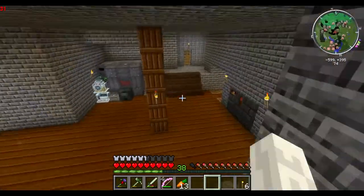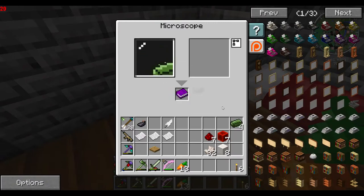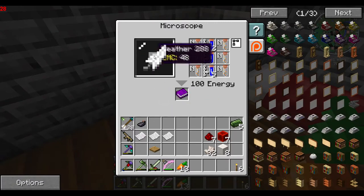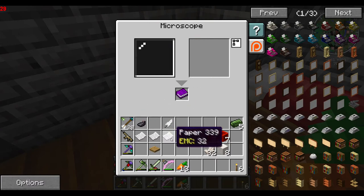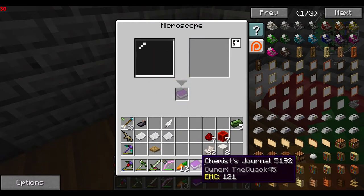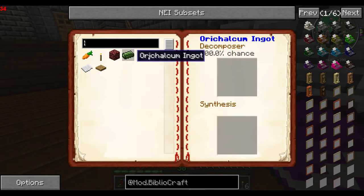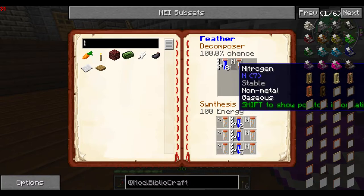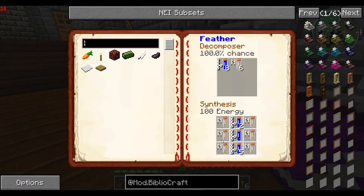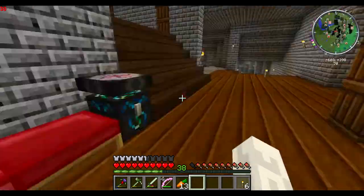I'm going to start out with the microscope because it's real quick. Basically, I showed you that when you put stuff in here, if it has a recipe in Tinker's or in Mine Chem, it'll show up here and show you the recipe. I didn't mention — I told you to put the chemist journal in the bottom but I didn't show you what it does. That'll show you all the items that you've placed in the microscope, even if they don't have a recipe. It shows you what it'll produce when you put it in there and how you can create it from a synthesis machine if applicable.